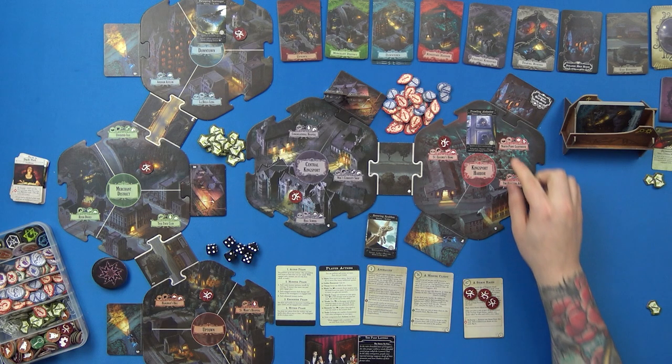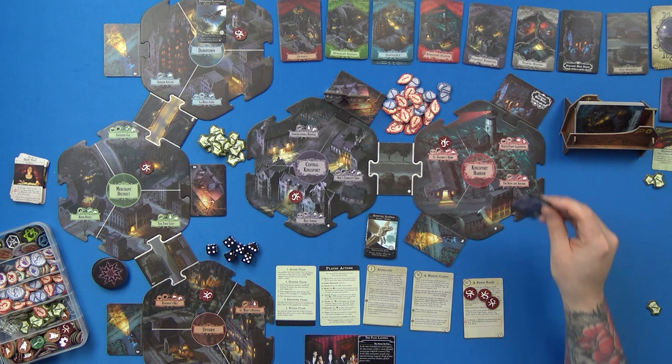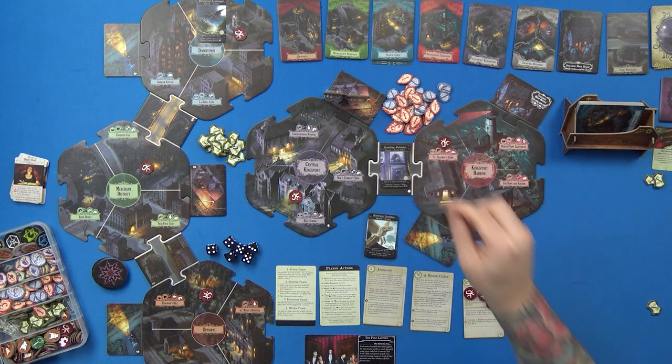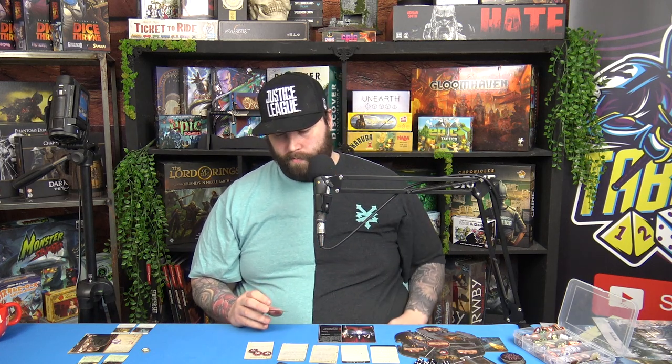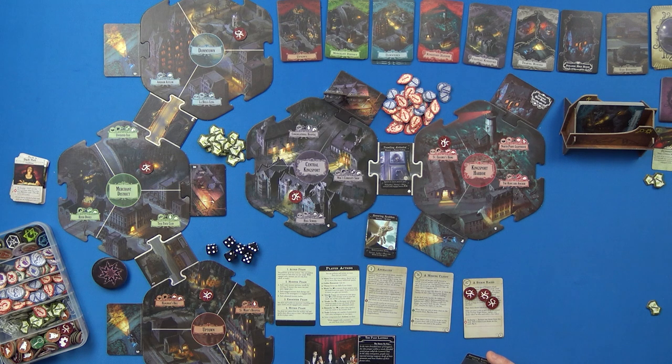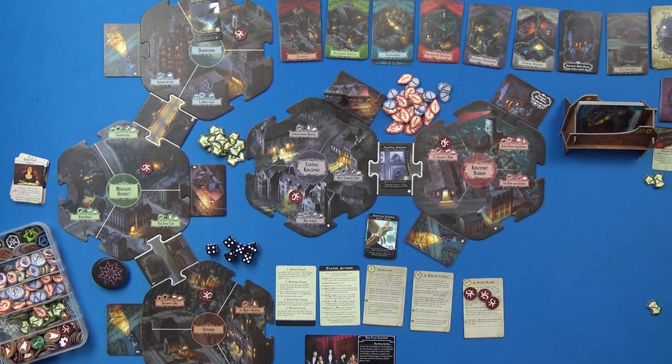Now the monster phase: each ready monster activates. This guy moves two — Relentless Hunter moves towards and engages the lowest Influence, so he'll go one and two and move there. The other monster — Patrol — moves towards the most doom and engages the lowest Strength. He's technically already at the most doom so I assume he just stays there.